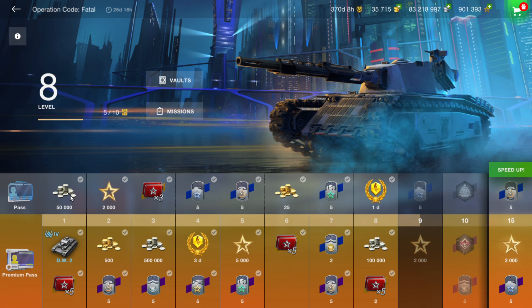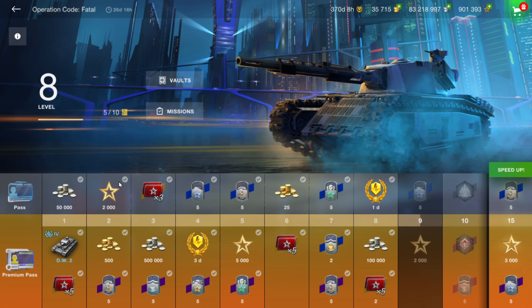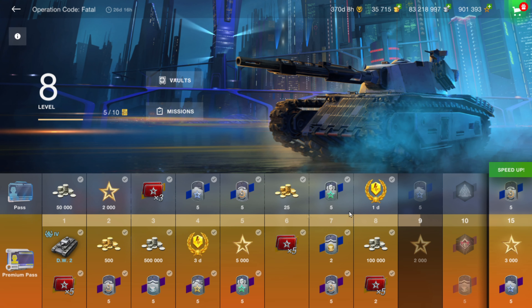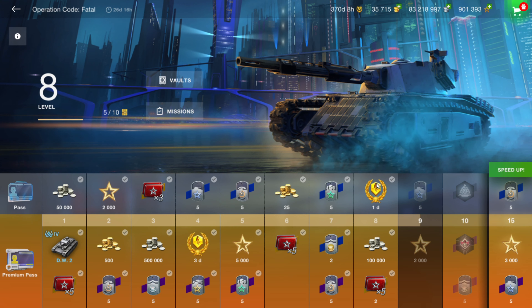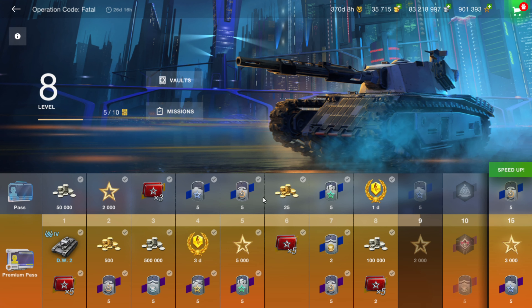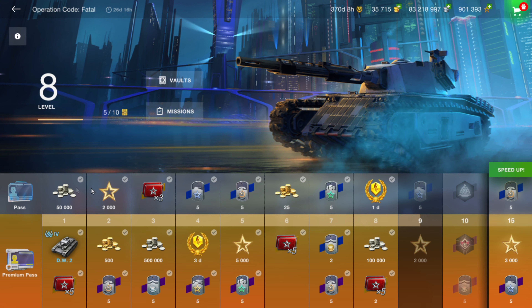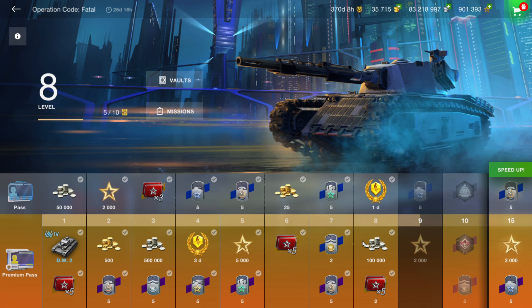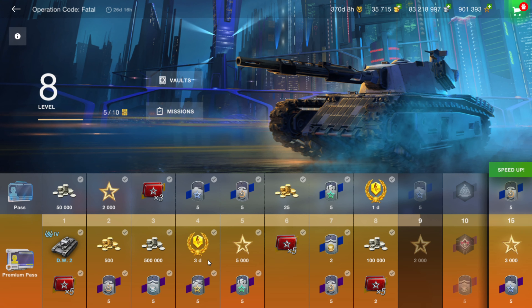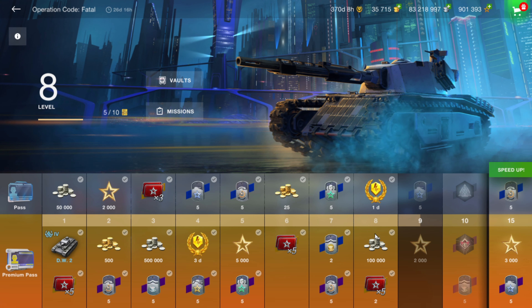Here in the battle pass are all the goodies you get for each section completed. The top row is just for the free pass, so you're going to get everything on that list. Those with the premium pass are going to get everything on the top and everything on the bottom two rows.